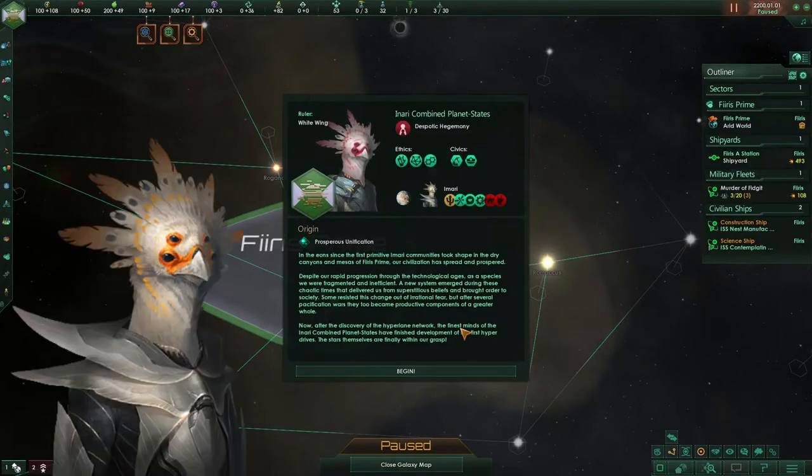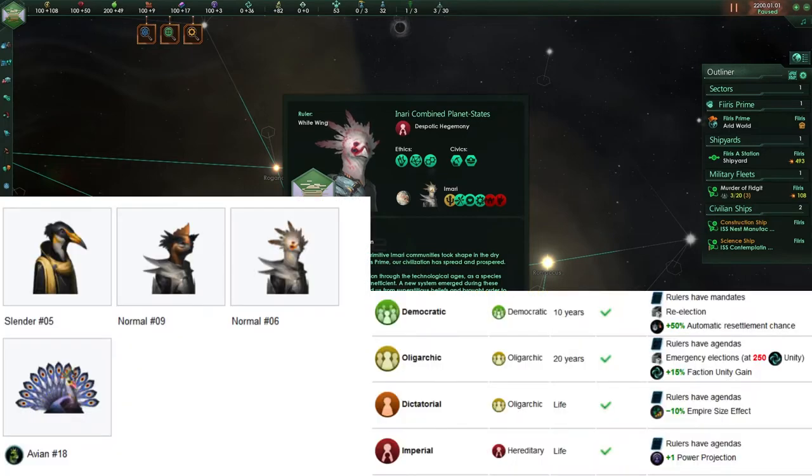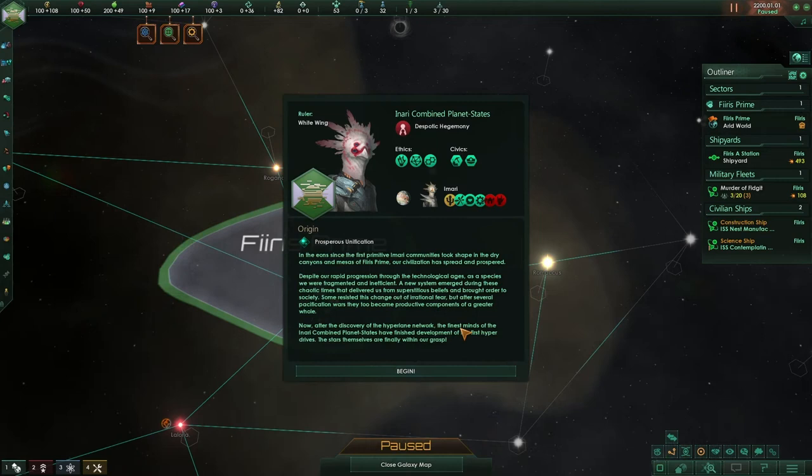Hello everybody, and welcome back to the Celestial Perch. Today I have the second installment of the New Player Guide. The first one goes over more of just the general creating a species, creating your empire, and early game details. This one will be going over more of the in-game UI, the outliner, and just how to get set up within the game and understand all the systems that the game presents you with, because there are quite a few.